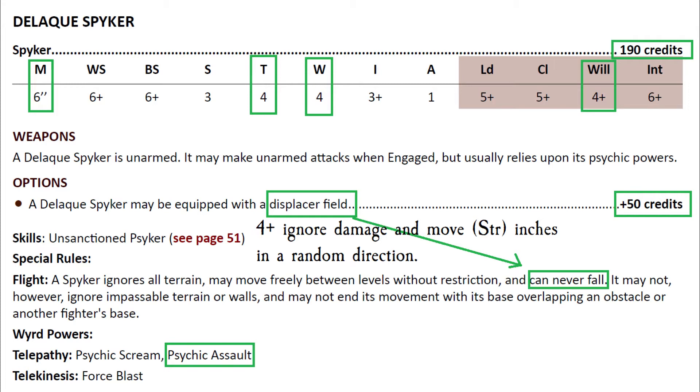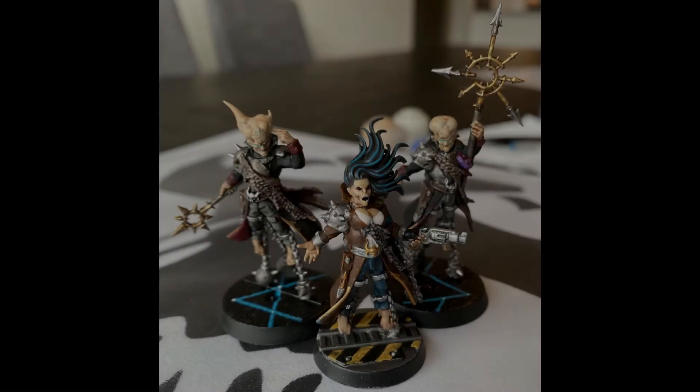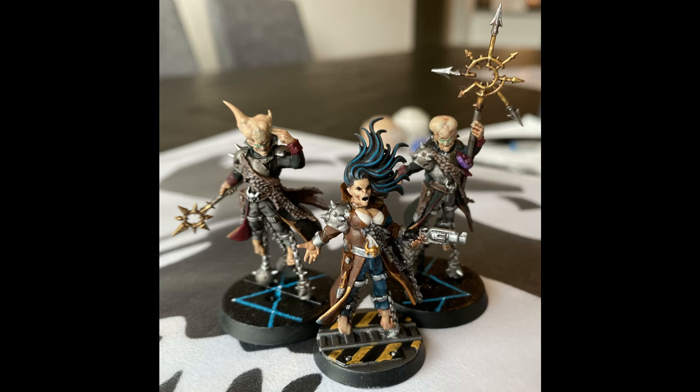His willpower is four plus on 2d6 — the best willpower of any psyker, so he'll be exploding enemies' brains. Psychic Assault has around an 18-inch range; it's the best psychic power in the game, and he's the best at using it. Five stars — this should be every Delaque gang's first purchase as soon as they hit 190 credits, then grab the displacer field as soon as possible. Best brute in the game.